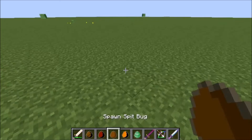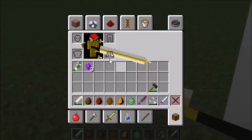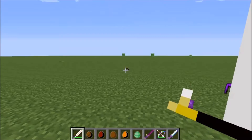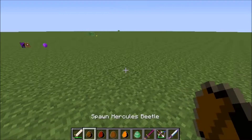Next is the spit bug. The spit bug drops amethyst, which is pretty cool because you can make tools out of them, and those tools are quite awesome. Here is the jumpy bug — it also drops some amethyst and some armor. For some reason they all drop item frames, and I don't know why — that's not me, I'm not the creator.